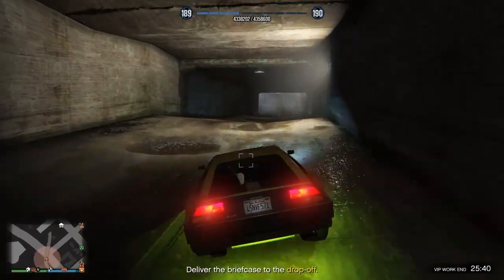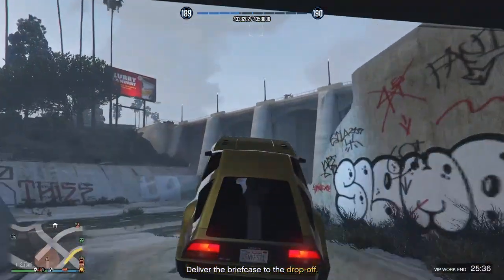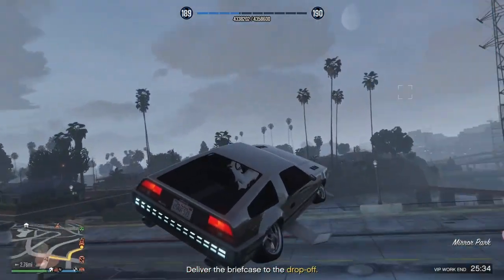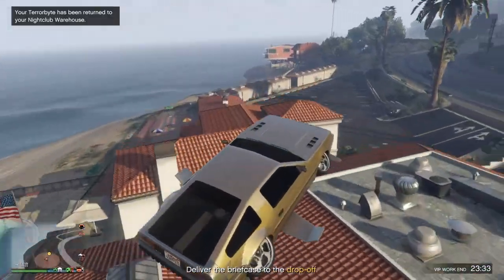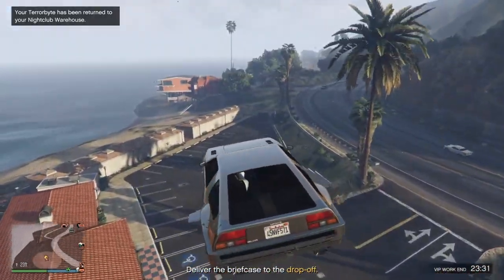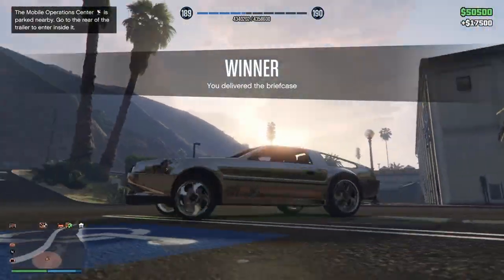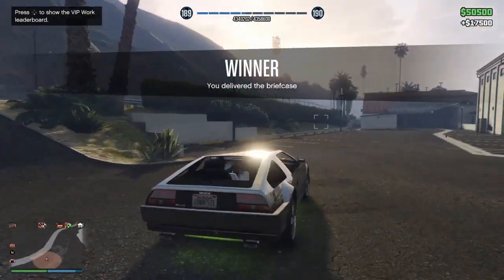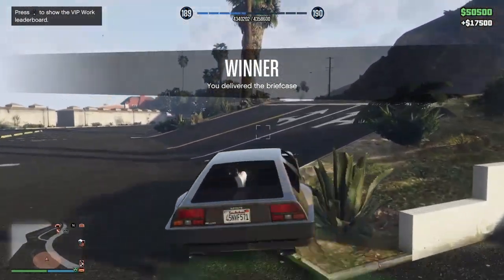The tunnel is right below the casino and easy to find — it's great for casino heist prep work. It's just really fun switching between hover mode and drive mode in the Deluxo. I've even hovered over a couple of friends unexpectedly and dropped on them — it was kind of funny.